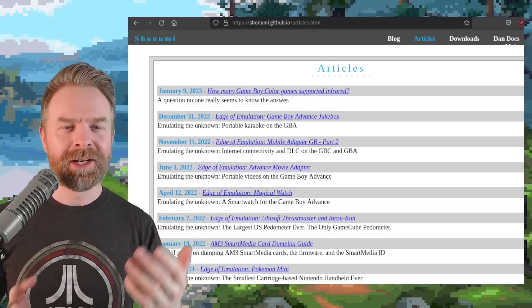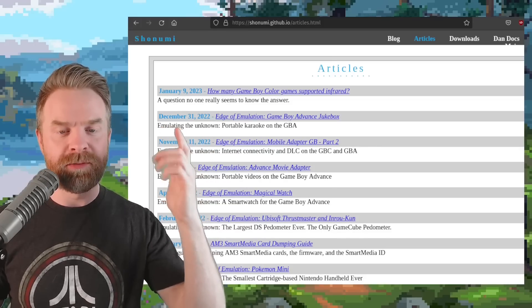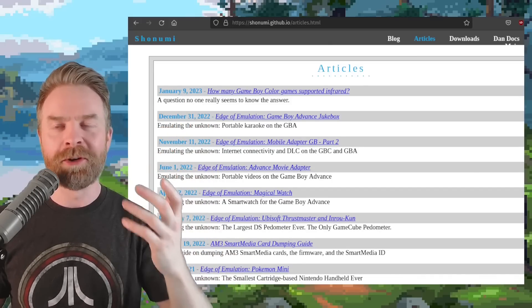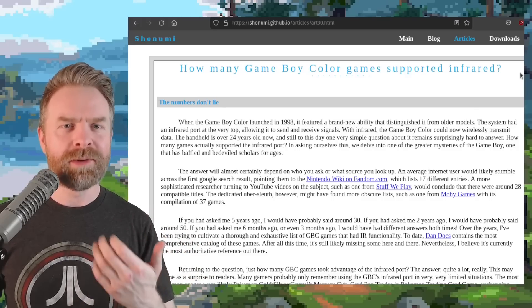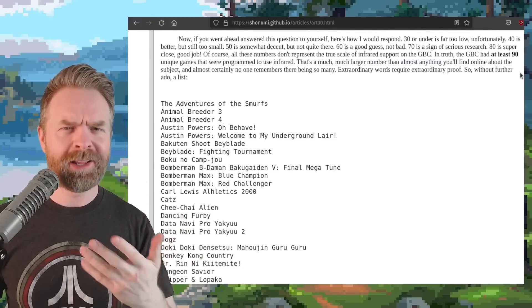Moving on — if you're into reading, there are a couple of very interesting articles on Shonumi's website. One is the Edge of Emulation — Game Boy Advance Jukebox, and the second answers a question on how many Game Boy Color games supported infrared. These articles are very interesting, well-written, and great for learning. I'll drop a link in the description below — I highly recommend it.